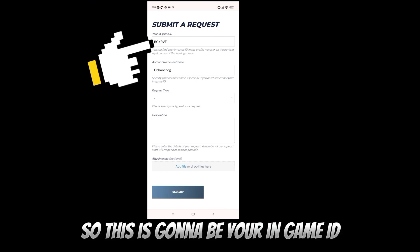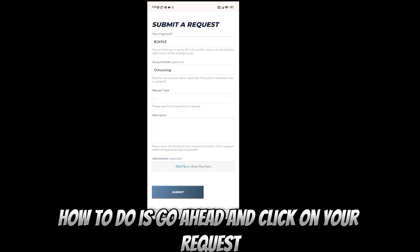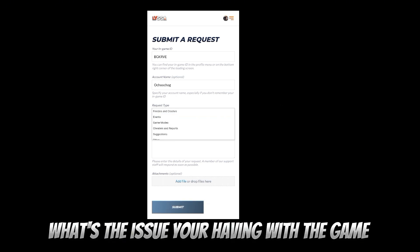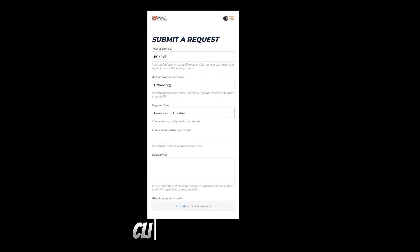Once you click on it, it's gonna show your in-game ID. This is your ID to prove your game and this is your game account name. From here, select your request — what issue you're having with the game, whether it's the game mode, a session, cheating reports, events, or the game crashing.